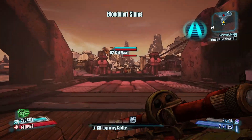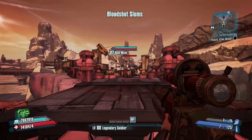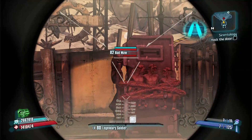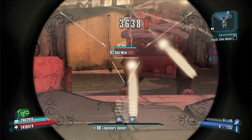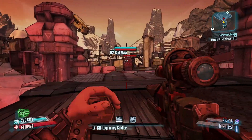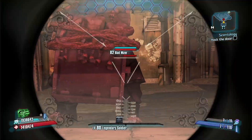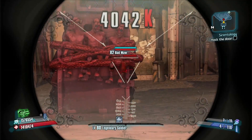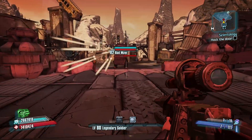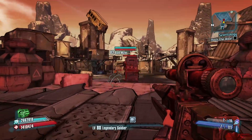All right, I'm here in Three Horns Valley. I like coming to Bad Maw, and since this gun goes through enemy shields, who better? As you can see, I am damaging his health bar and not his actual shield. Unfortunately, it doesn't seem to go through shields like physical shields.